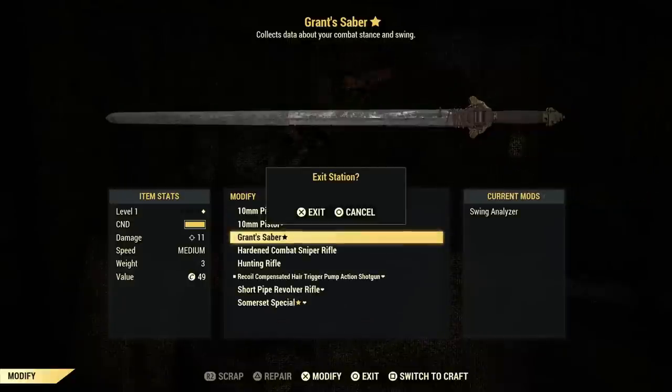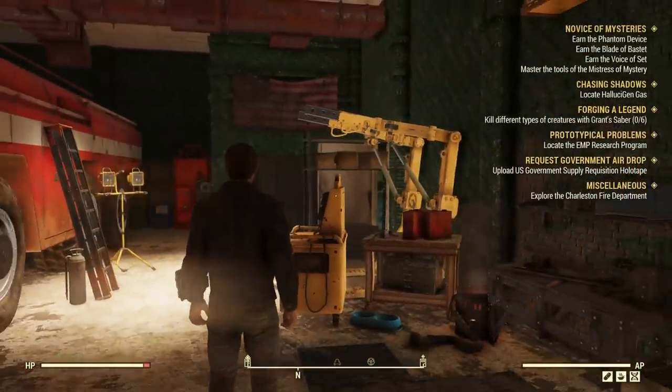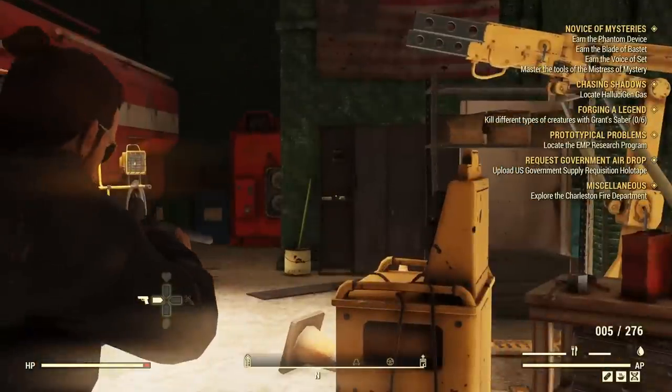It won't cost you any resources at all. Once you've done that, a new part of Forging the Legend starts — you need to kill six different types of creatures with the saber. To see my video on all six, check out the card on the right-hand side of the screen.